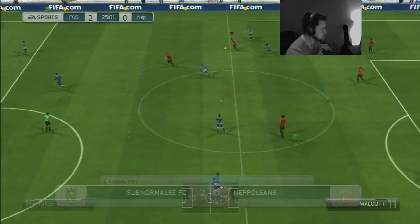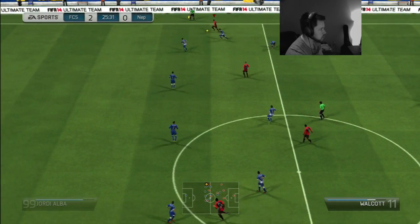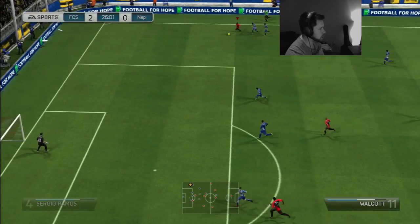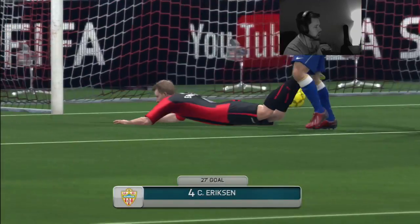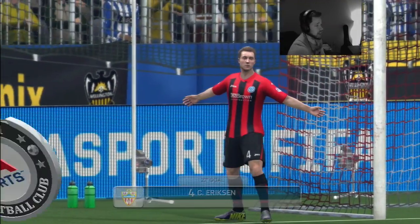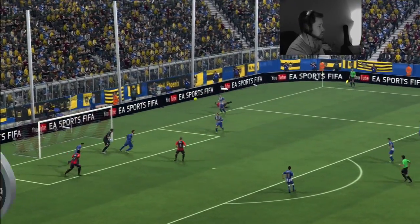Let's go Theo! Walcott is away down the right here, got a lot of space. Get a good cross in — there's Ericsson in the box, and there is 2-1! We're back in it. A nice run from Walcott all the way down the side. I'm going to have to resort to crosses and chip through balls myself this game to get back into this. But 2-1 — game on.